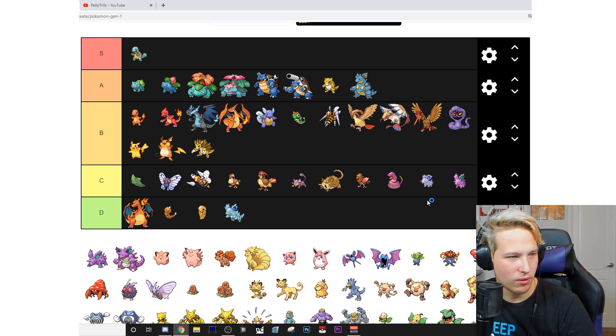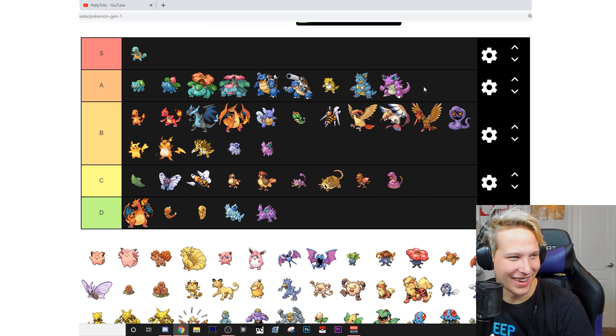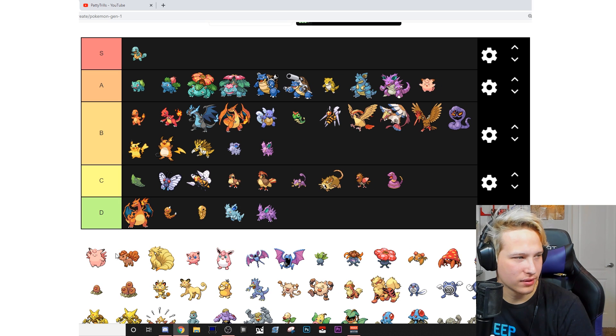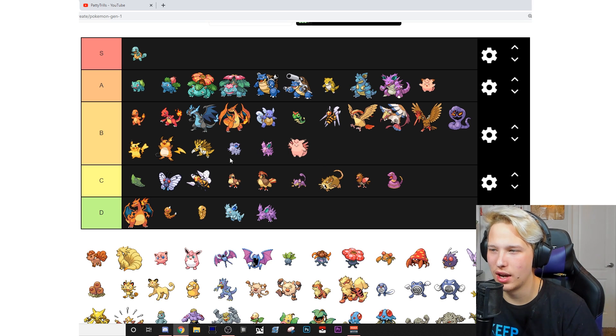Nidoran female — B, actually I can put them up to B. Hmm, actually these are pretty ugly, so C. Nidoking — A. Clefairy — A. Clefable — B.